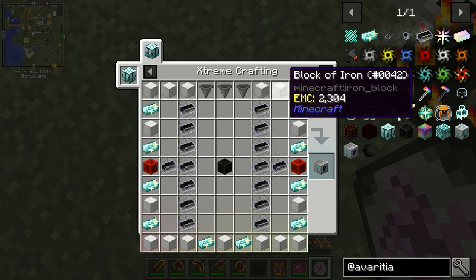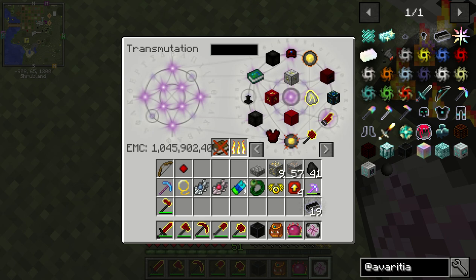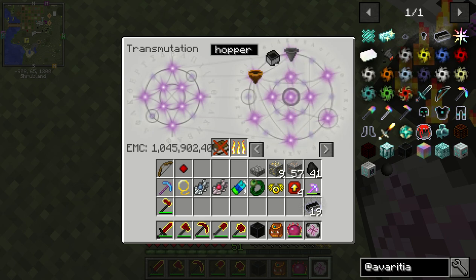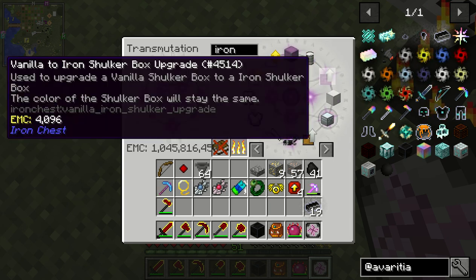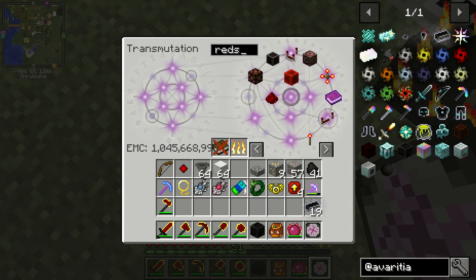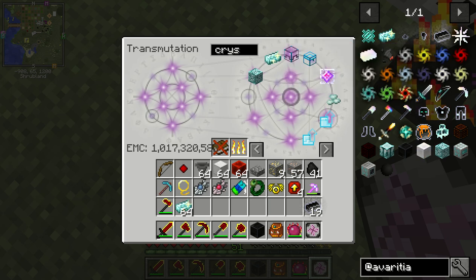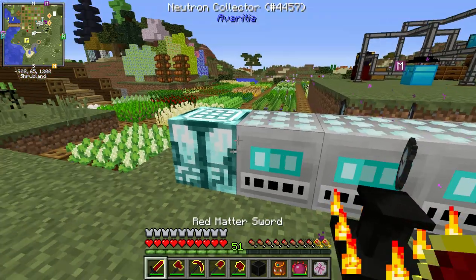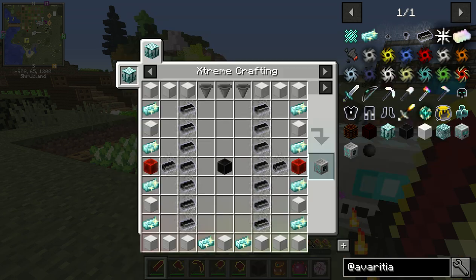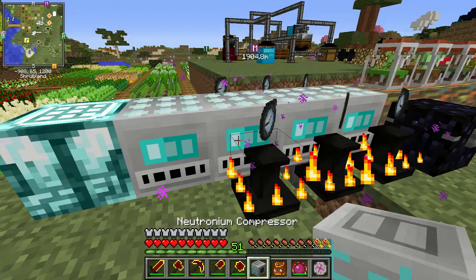Compressor — we also need hoppers, iron, crystal matrix, and redstone. I need to get a personal recording room. Crystal matrix. Move items — good, didn't forget anything. Neutronium compressor.